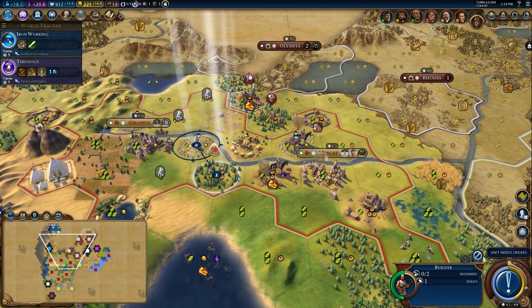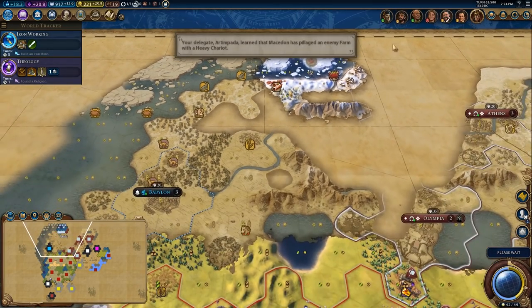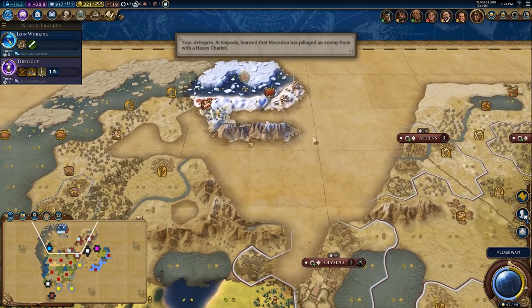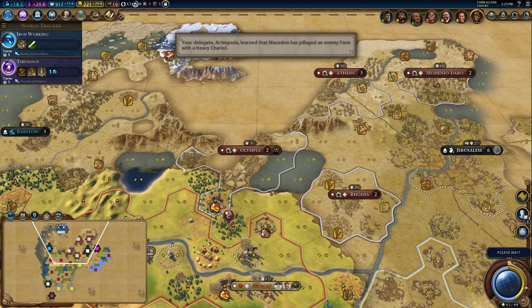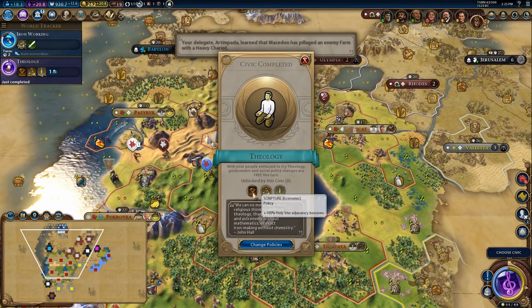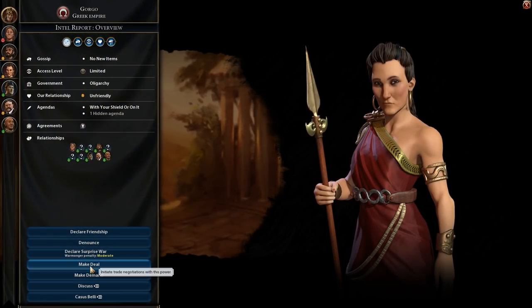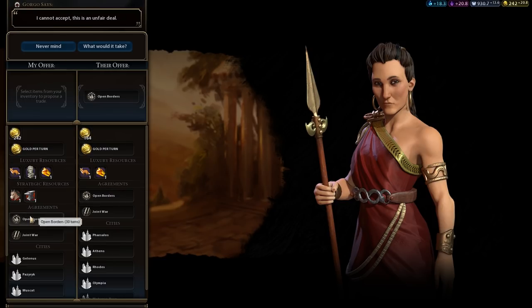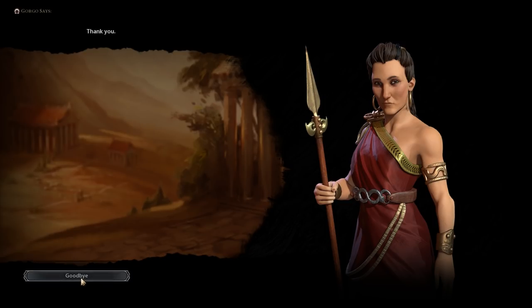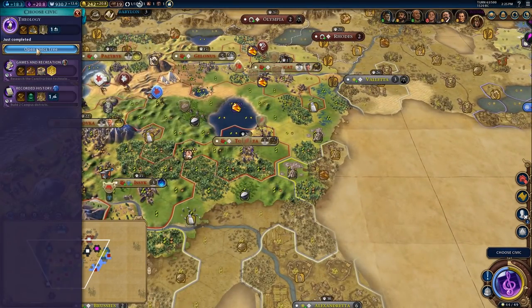I might chop here. Getting some exploration done up here. I might see if I can get open borders with Gorgo so I can sneak past here and explore the world a little bit better. There's theology — the most important thing there is the temple so we can enhance our religion. We do want to enhance our religion in this game because we have a really early religion. I want to get gold off you — you'll give me one gold per turn, okay that's a deal. So now we have open borders with Gorgo; that's going to improve our relations and make her less likely to declare war on us.